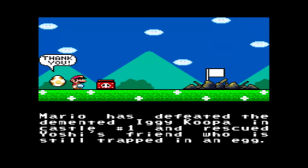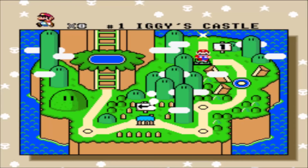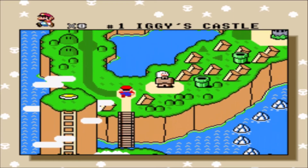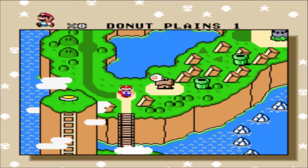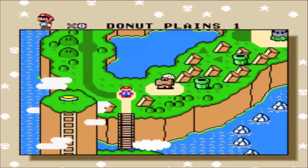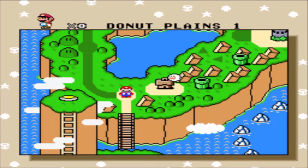Mario's defeated the demented Iggy Koopa in Castle No. 1 and rescued Yoshi's friend who was still trapped in an egg. Together, they now travel to Donut Land. Alright, let's head to Donut Land. I think we're going to save here, and on Donut Plains 1, we're going to end this off here. So I want to thank you guys so much — this was a very interesting way to start the LP. I will see you guys next episode. Peace.